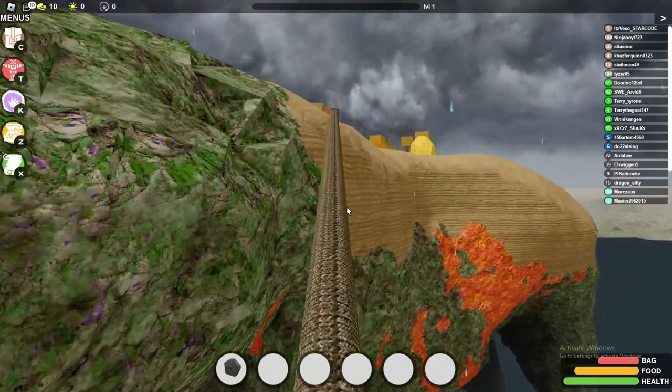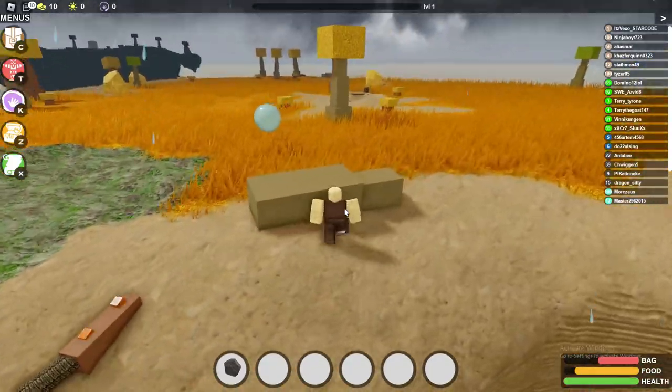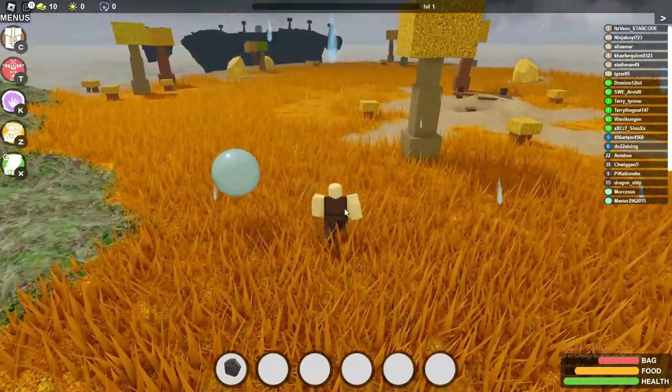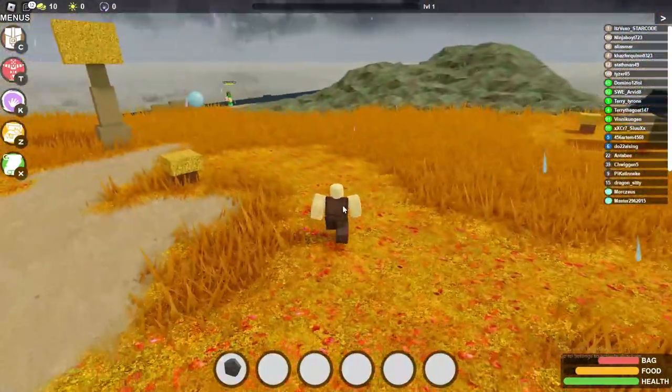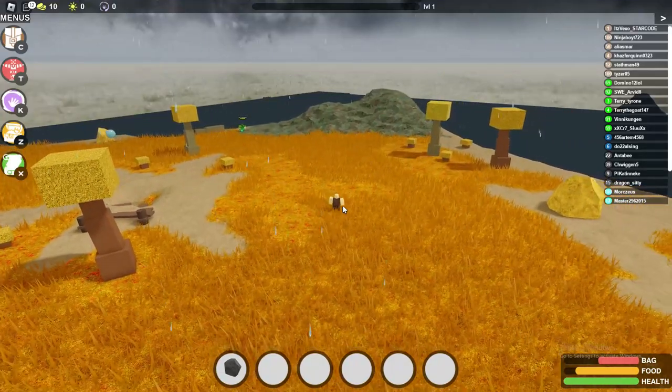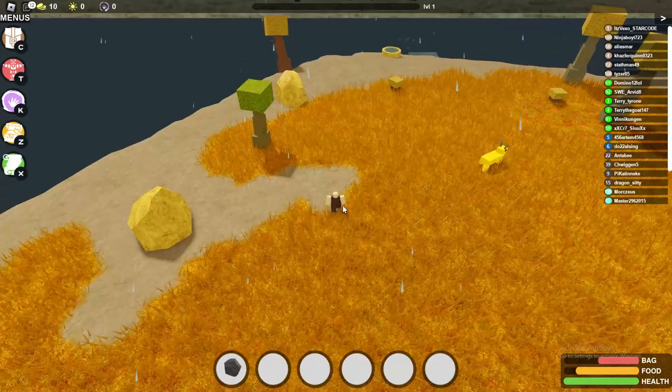Just basically search every single island — there's another one there. Search every single island to get all of these pumpkins. Just go to every single island and every single cave, and then you should get all 50.